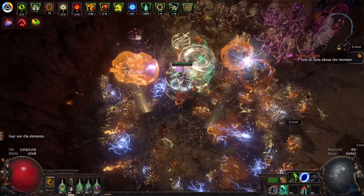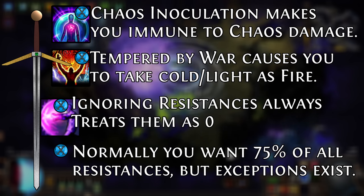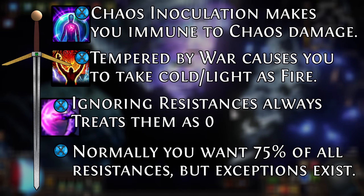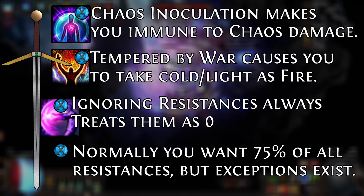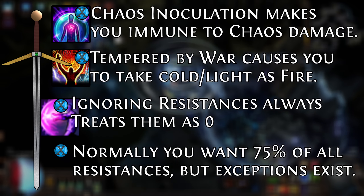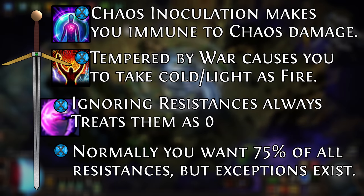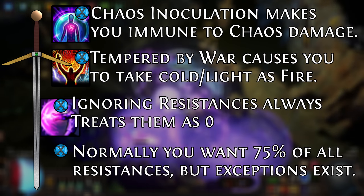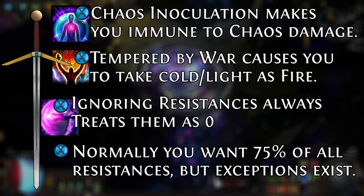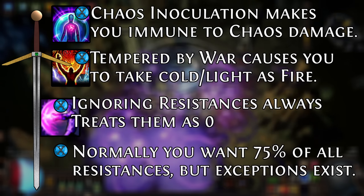There are also rare cases where you can completely ignore resistances. For example, if you have the keystone passive Chaos Inoculation, you don't need to worry about chaos res because that keystone says you are immune to chaos damage — it doesn't matter if the hit is 100 or 1 million, you simply won't take damage from it. Another example is if you have 100% of cold and lightning damage taken as fire damage, such as through the Tempered by War keystone. Because you no longer take cold or lightning damage, you don't need cold or lightning resistance. But do be warned — some of these effects will specify 'from hits,' meaning a damage over time effect would bypass that damage shift, leaving you vulnerable.